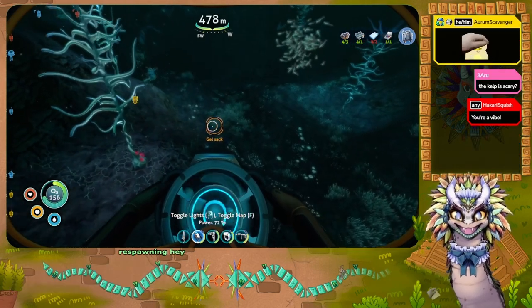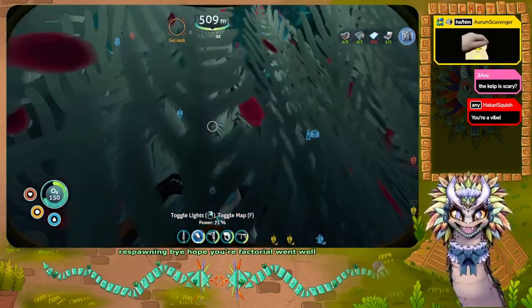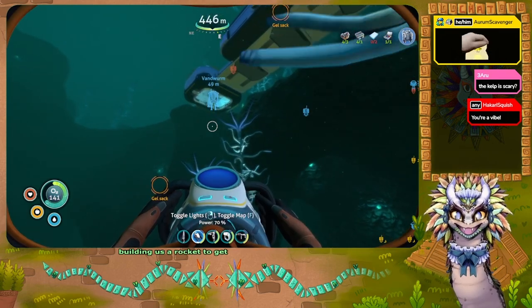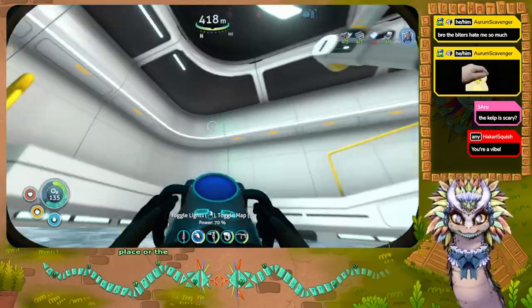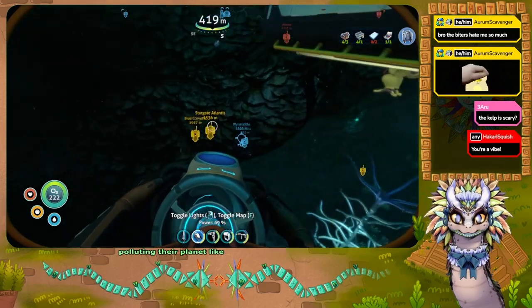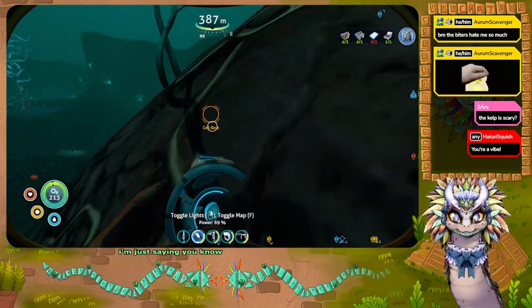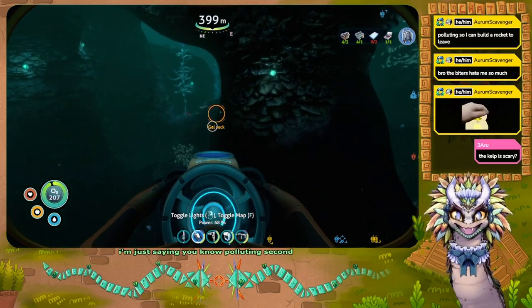Hey, au revoir and welcome on by. Hope your Factorio went well. We're doing a bit of building ourselves — building a rocket to get out of this place. Why do the biters hate you so much? I mean, you are polluting their planet. I feel like you should have expected some pushback. Polluting so I can build a rocket to leave.